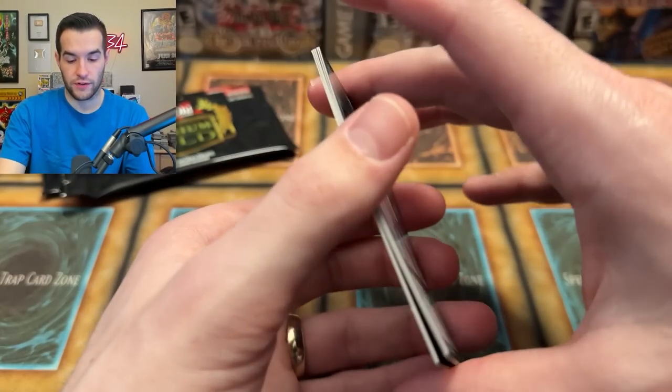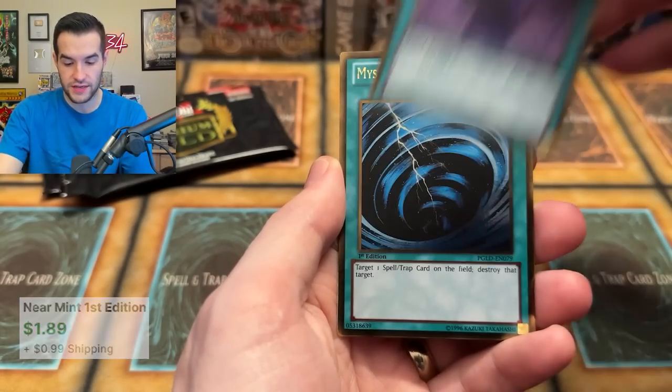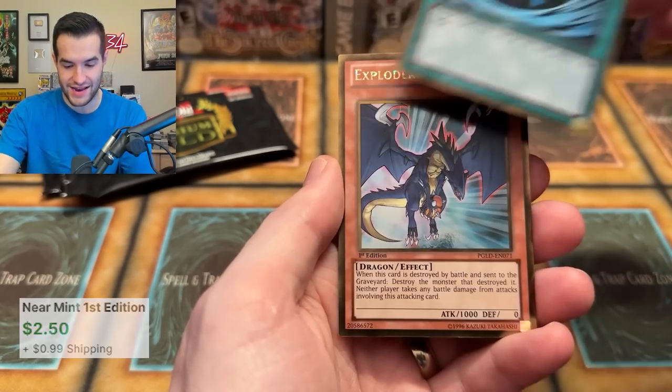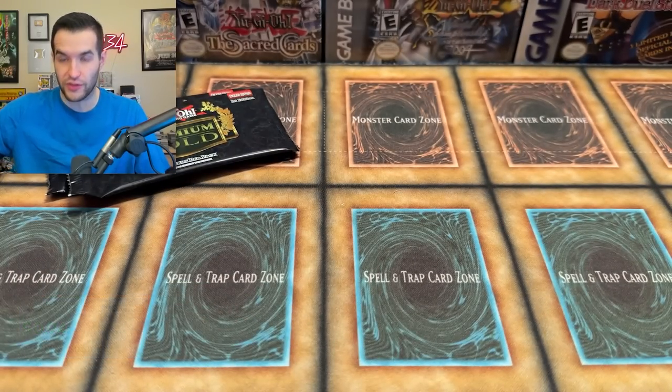Premium Gold — a little warped here. We got Forbidden Chalice — that's a beautiful card. Dynotherium — also cool. The Junk Puppet. Mystical Space Typhoon — one of a hundred prints but it still looks good. And Exploder Dragon — pretty good in Speed Duel for a while. Pretty nice looking gold. I really like these Premium golds. Each time we go backwards one it's like they got worse slowly as it went along.